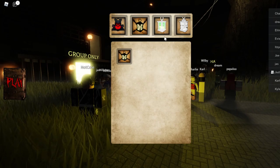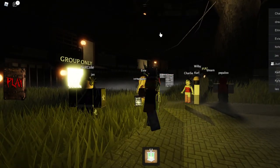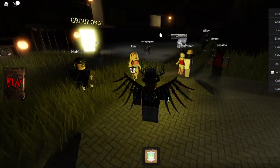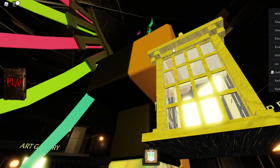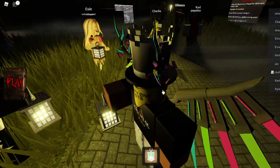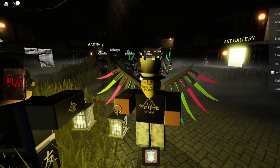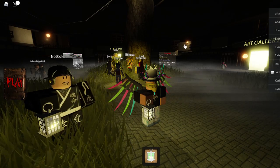Next up, we have the Nightmare Two Lantern. It's basically an upgrade from the first Lantern. It has a nice white color and it has a little butterfly spirit inside. Honestly, this Lantern is one of my favorites because it just fits well.